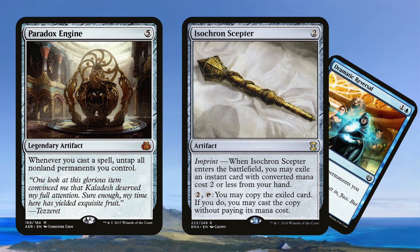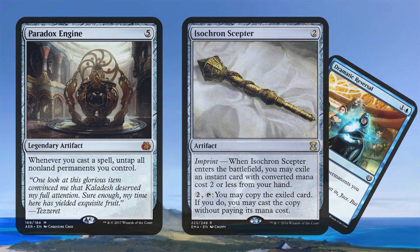Isochron Scepter with Dramatic Reversal underneath — you can untap all non-land permanents. Non-lands produce blue mana anyway, and this can also be paired with a lot of things like our tutors or our counterspells.